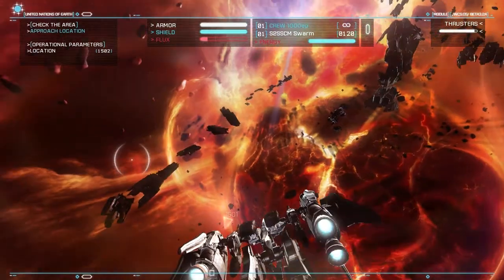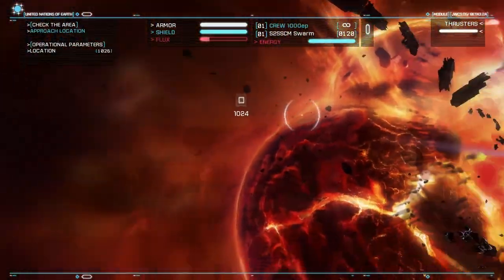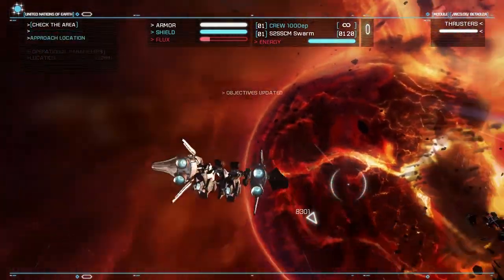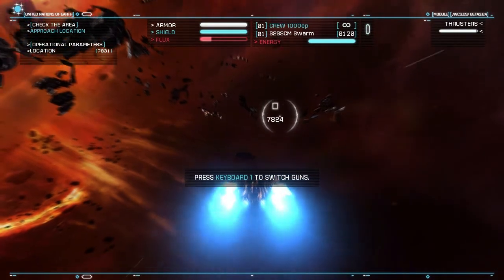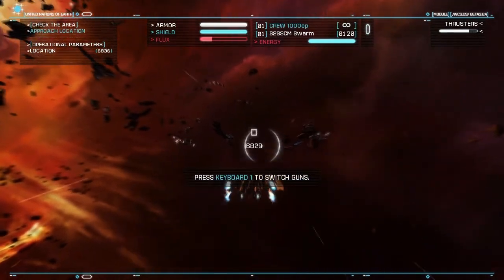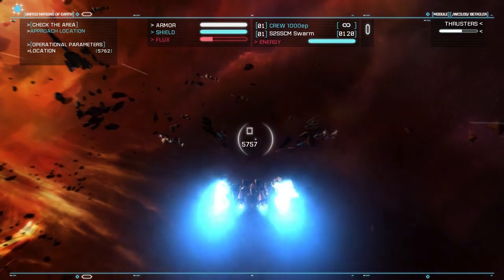Here I am in my Strikesuit. I can go into first-person mode — there's no cockpit or anything, but I generally prefer playing it like this. In the top right you can see I have thrusters, and as I use them it drains that meter.